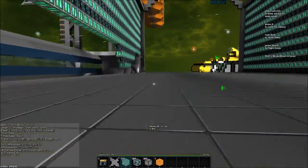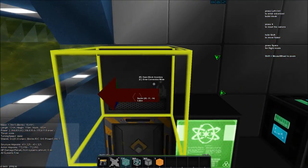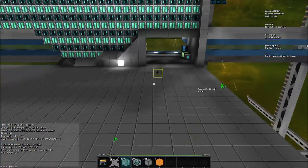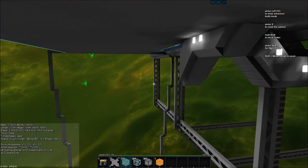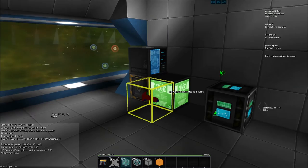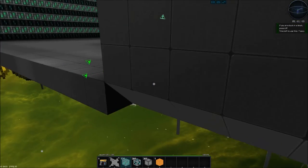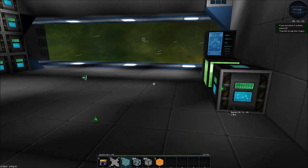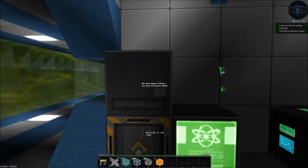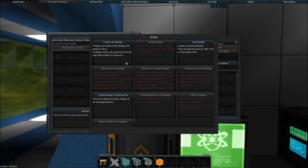Let's go ahead and start on today's project. We don't have factories and we don't have resources for factories, because in the last episode - the very last thing I did - I went to move my factories but forgot to empty them, so I deleted all of my resources. That's why we want to build this new mining ship today.